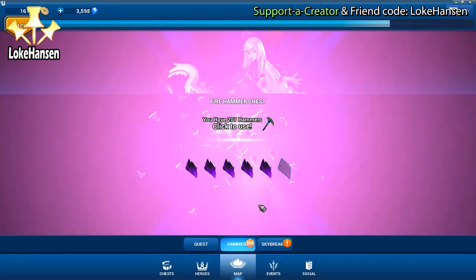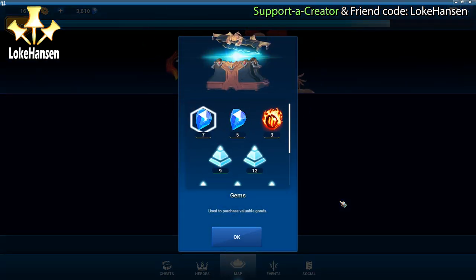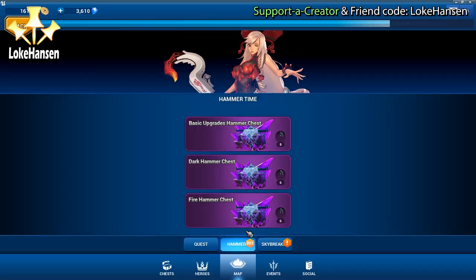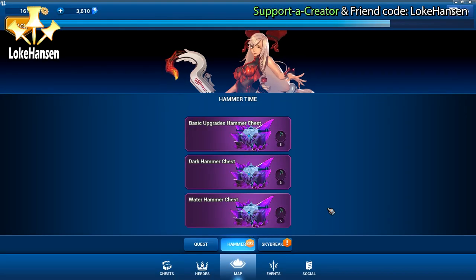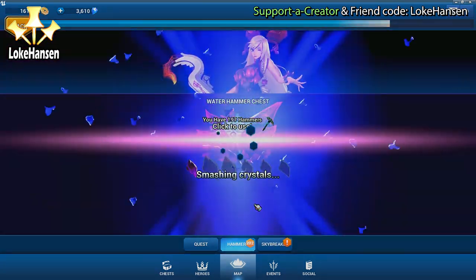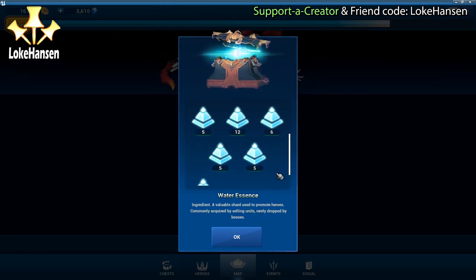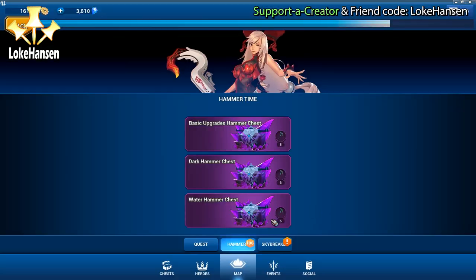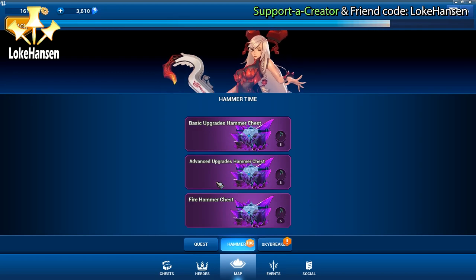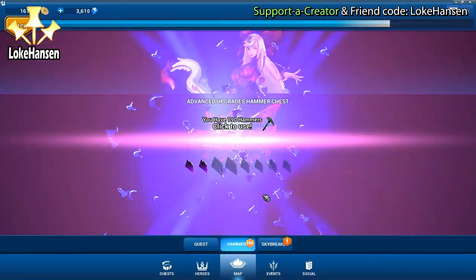Dark hammer chest and fire hammer chest - I'd just select whichever type of essence I need most. I got 12 gems and three fire essence out of this one, so it was a really good chest to select. Again I have two different hammer chests for normal single essence - just selecting one of them because the top one wasn't interesting for me. These are my clearout options. Next up is advanced upgrades versus a fire hammer chest - going with advanced upgrades, big surprise.